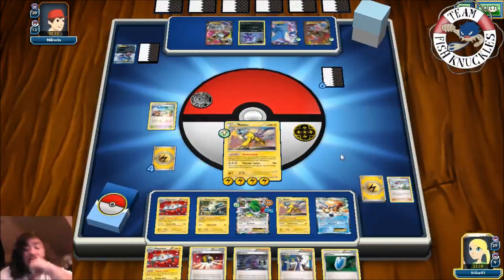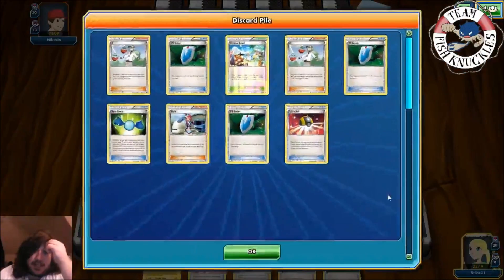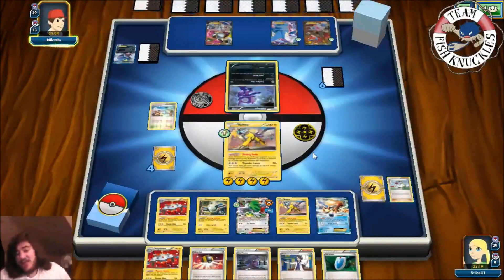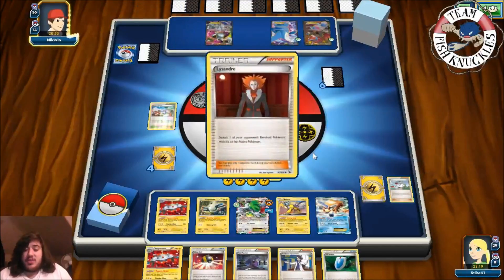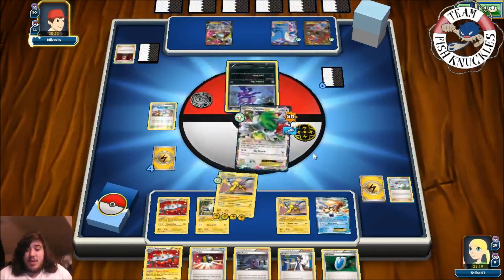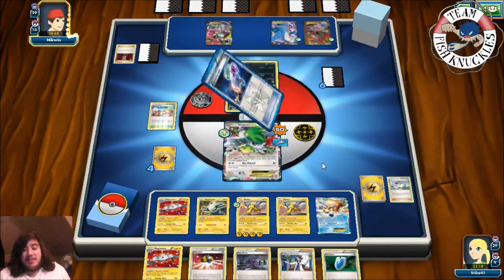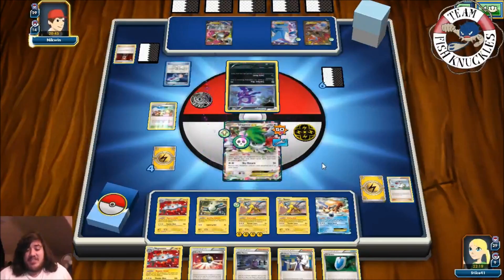We see a Magnezone and Ultra Ball in our hand. We have Skyla, so next turn we can Ultra Ball for the Dual Brains Magnezone, VS Seeker for Skyla, get Rare Candy and Magnezone going. But there's a Lysandre bringing up Sableye, and another Laser — Sableye goes to sleep but wakes up.